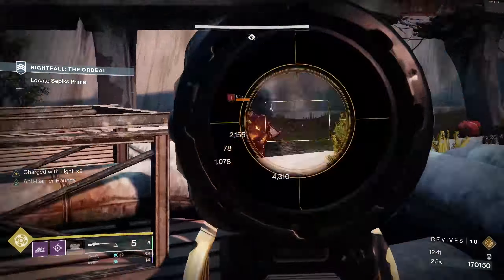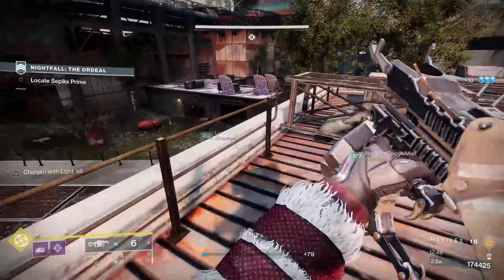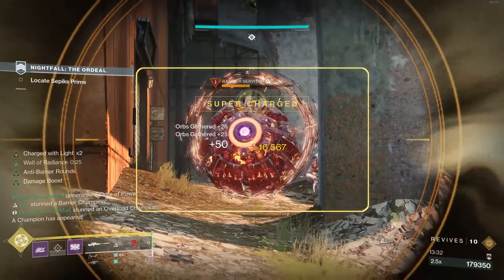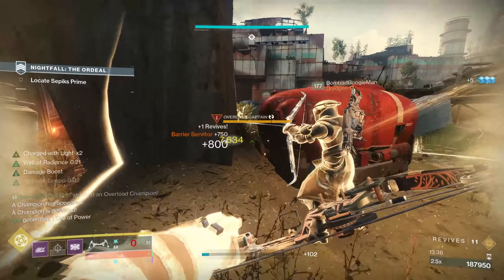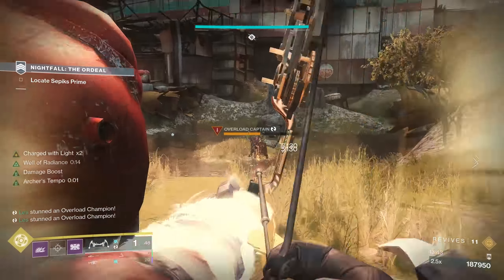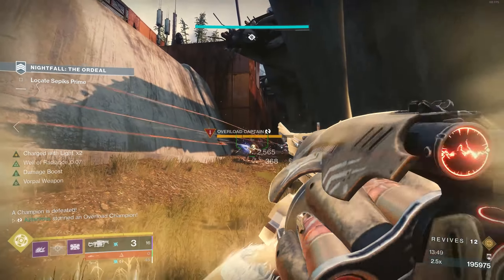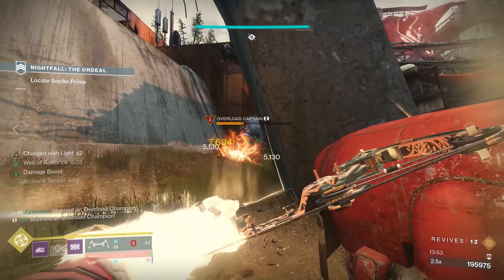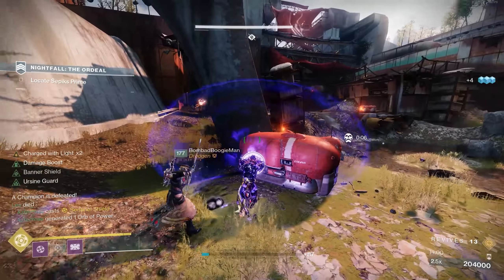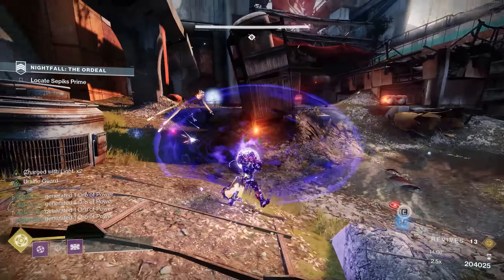Upon dealing with the tank, focus up on the Brigs from the high ground angle before moving down to ground level. We went left instead of right because it made the adds face one direction, and we were able to pull champions to that left side — making enemies come toward us rather than overexposing ourselves. There's an Overload Champion in the middle, a Barrier Champion in the back, and two more Overload Champions in the back as well. Going left made them come out of that area and engage you, which is very important when rocking Ursa — you want to pull enemies almost like a tank in an MMORPG and center them up for your fire team.